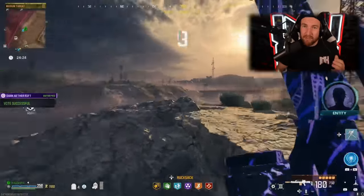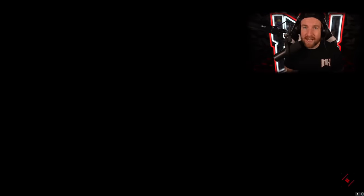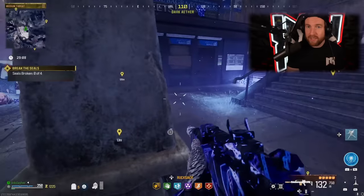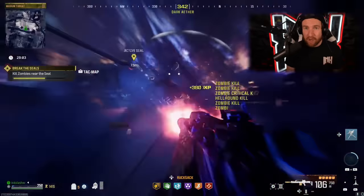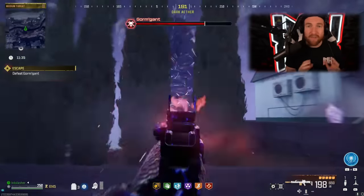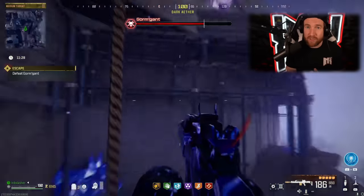Step one of doing this is completing Act 4. I have an entire video on how to beat Act 4 solo the easiest way possible, linked down in the description. If you're not solo, all you need to know is pack-a-punch your weapons. You're going into essentially a tier two zone, you're going to complete the objectives within the Dark Aether. Eventually you are going to spawn a giant Aether Worm that you're going to have to fight. Use pack-a-punch weapons, use turrets, they work really well.